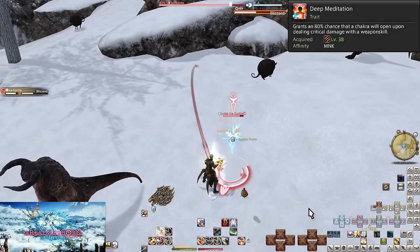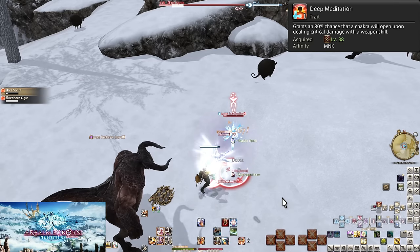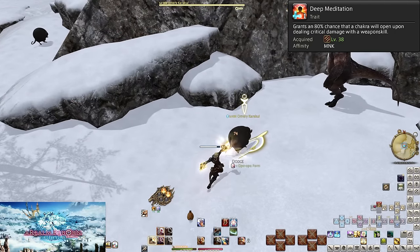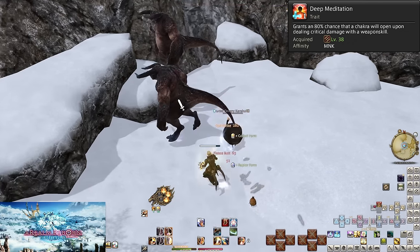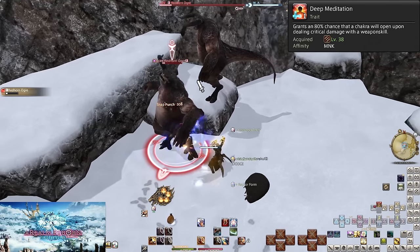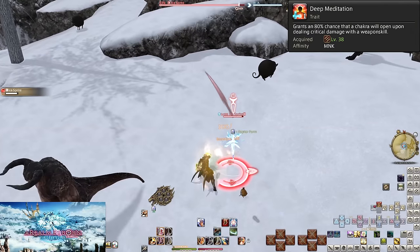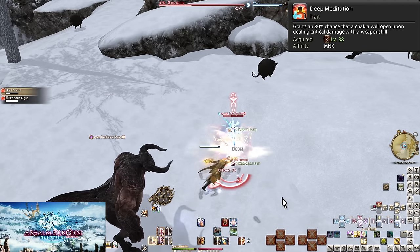Level 38: Deep Meditation. Every critical hit you do with a weapon skill has an 80% chance to give you a Chakra. On average, every six critical attacks will be an entire extra use of Steel Peak — it's no longer a skill you use one time per fight. This is especially true in boss fights since Boot Shine is a guaranteed critical hit, so every six Boot Shines on average is a guaranteed Steel Peak. Get watching your gauge and listen for the chime to use Steel Peak the moment you hit five Chakra.